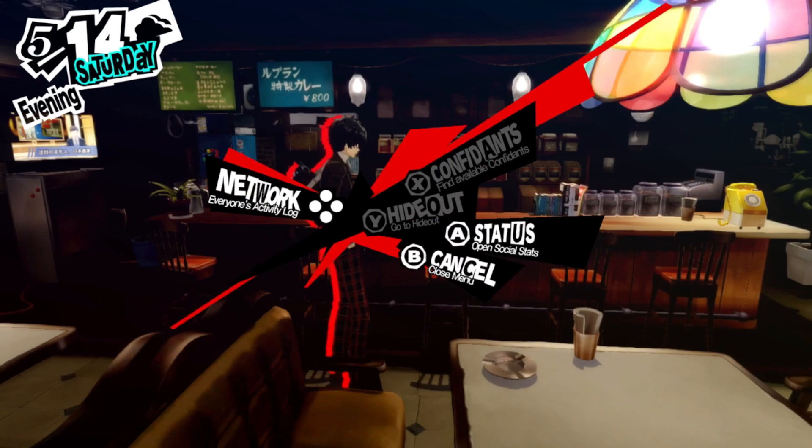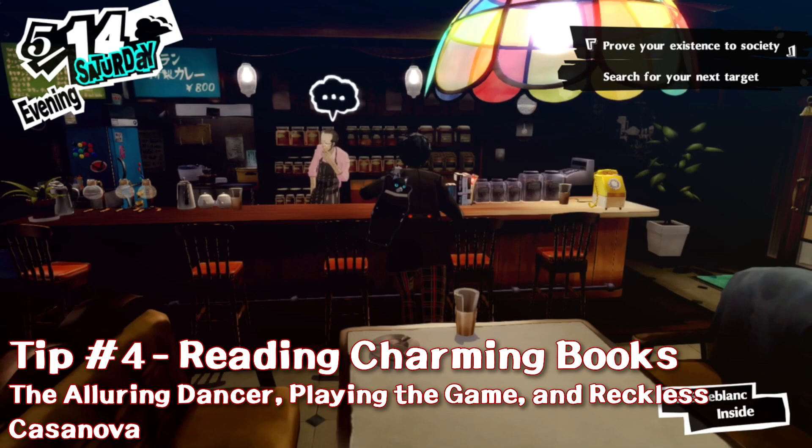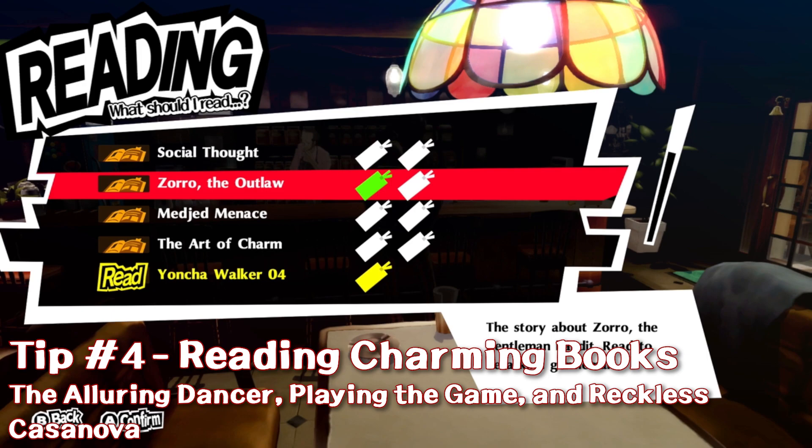The fourth way you can increase charm is also available very early on, and that's simply by reading charming books. Once you're able to check out or purchase some books that will increase your charm, do it. Some of the books that are going to help you are Playing the Game, Reckless Casanova, and Alluring Dancer.